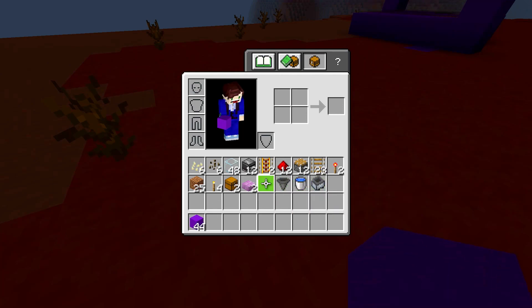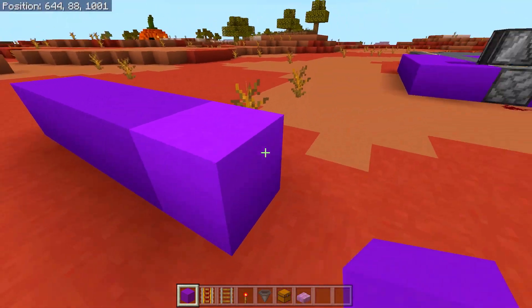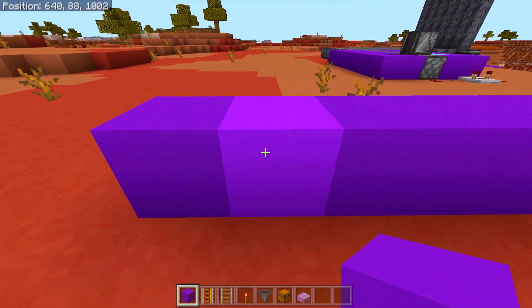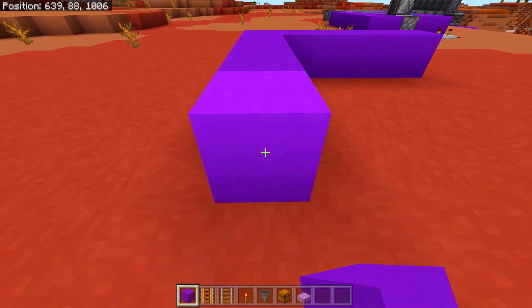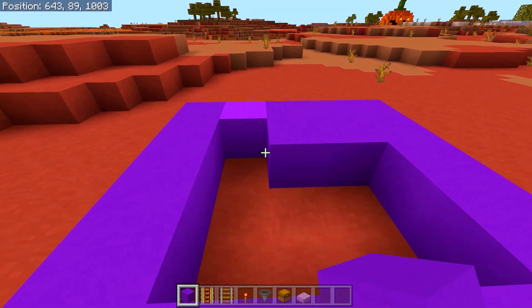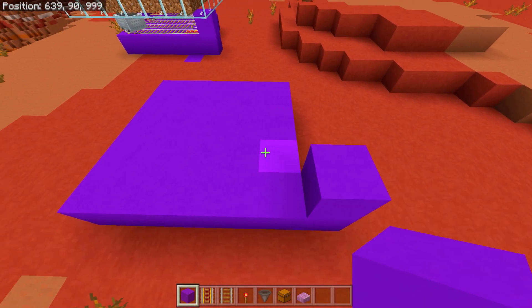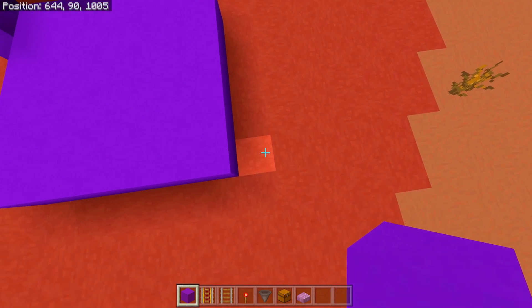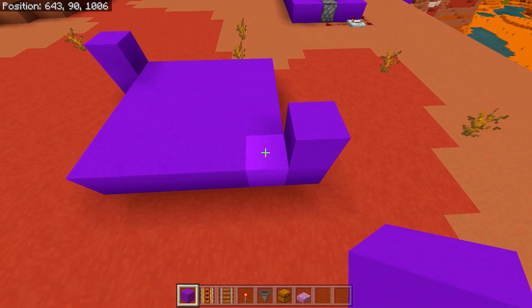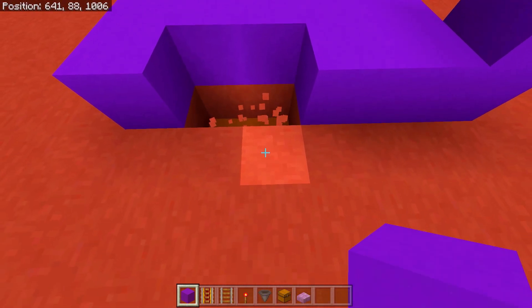Start with your building blocks, powered rails, standard rails, redstone torches, hopper, chests, and slab. Build a five-block-long pathway, then come across four, across four again, and three at the end. Fill in that area, come to one corner and go up two blocks, do the same on the other side, then come across two blocks. Dig those two blocks out and then dig the four blocks out beneath.